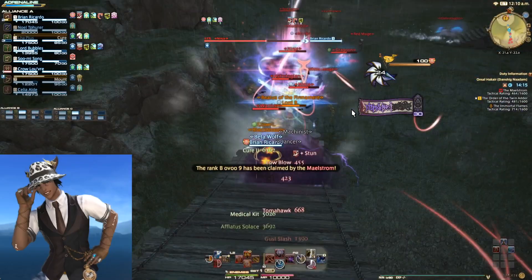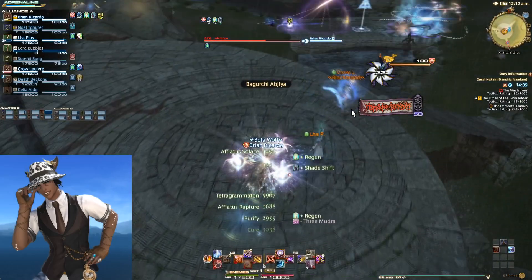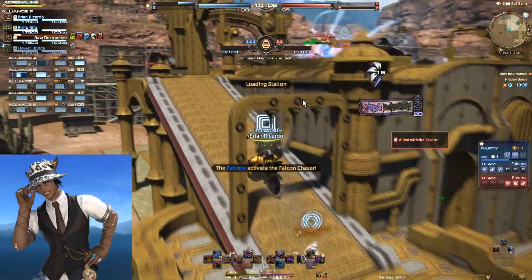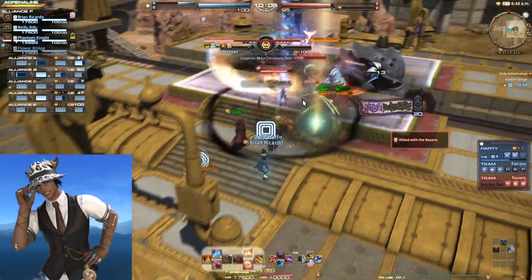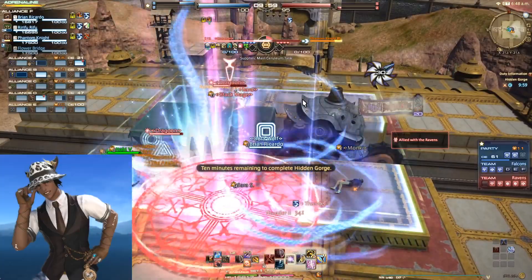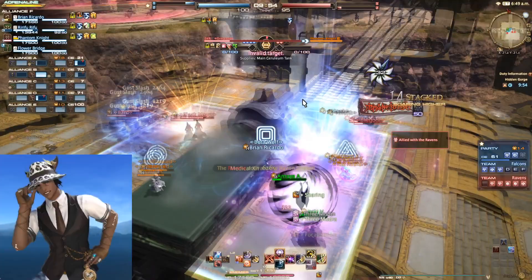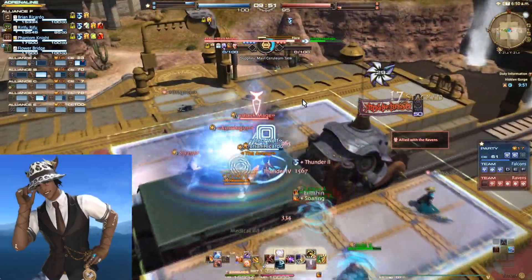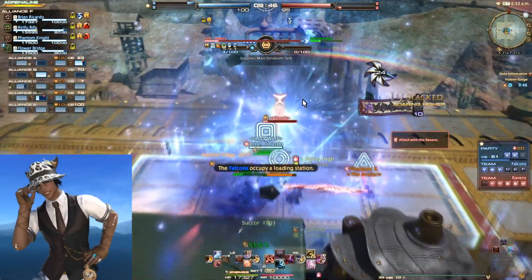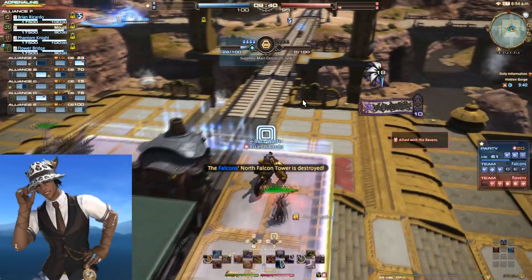Ninja is also good in AoE situations. You can use Bunshin with the Death Blossom combo, use Hollow Nozuchi when you have Gauge, and use the Dream Within a Dream Fire attack. The strongest factor for Ninja is Assassinate — it does 3,000 damage if the target's HP is low, and it resets on kills. The damage is increased further by the melee bonus in these modes, Battle High, Soaring in Rival Wings, the Seiryu buff in Rival Wings, the additional skill Feint, and any buffs your teammates give you or debuffs they put on the enemy. This allows Assassinate to do really high damage and be chained over and over if people are low enough.